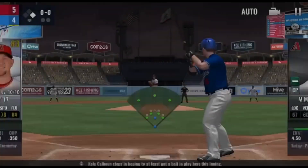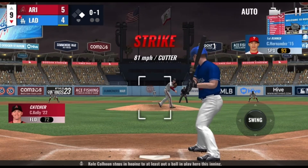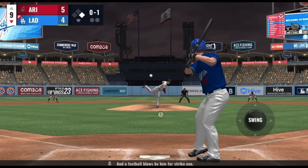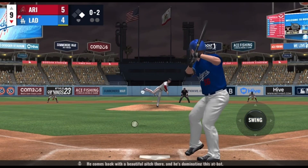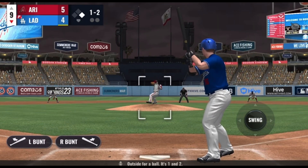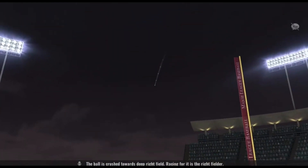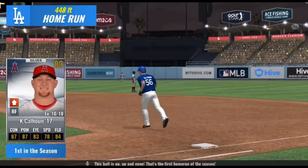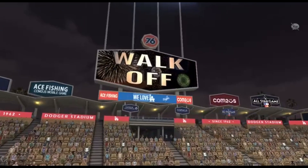Cole Calhoun steps in hoping to at least put a ball in play here this inning. A fastball blows by him for strike one. He comes back with a beautiful pitch there, and he's dominating this at-bat. Outside for a ball, it's 1-2. The ball is crushed towards deep right field — racing for it is the right fielder. This ball is up, up, and gone!